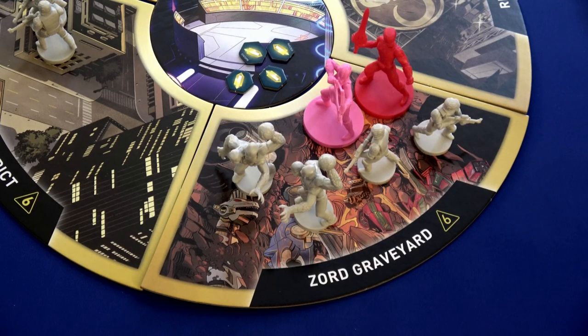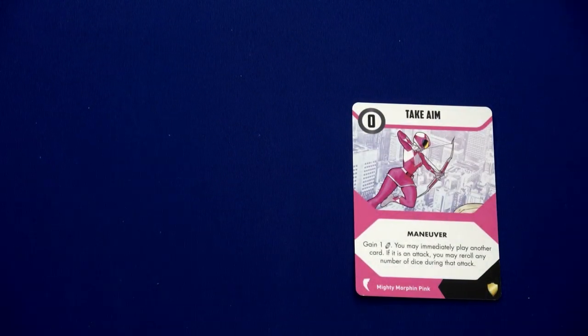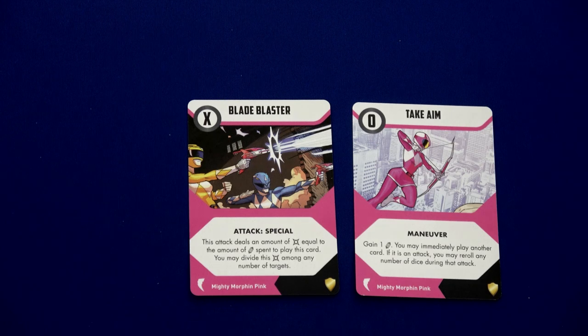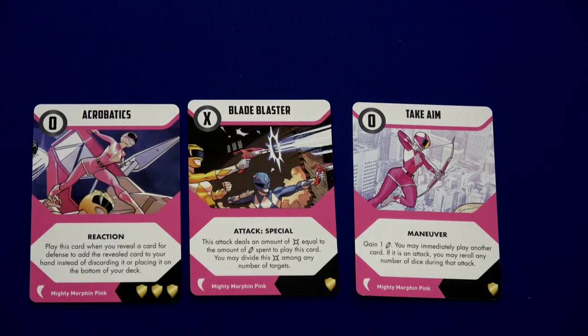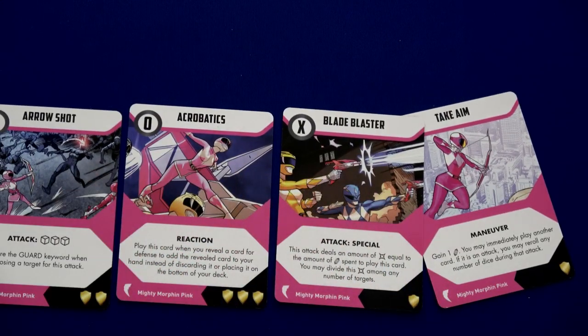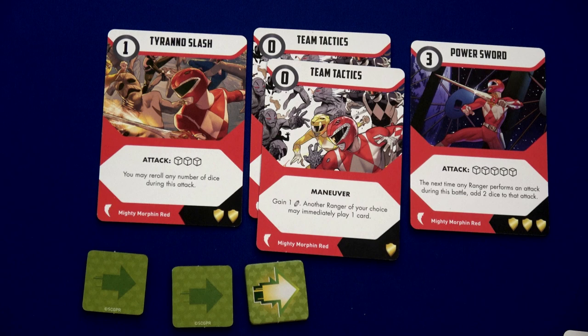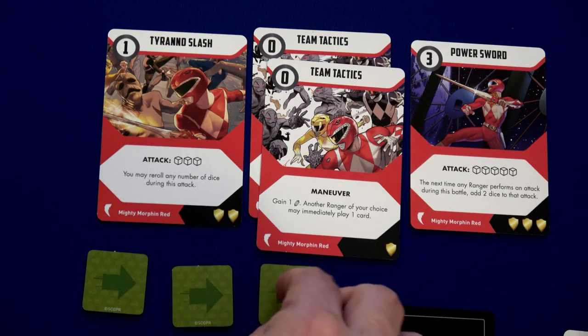Do we think Kimberly and Jason can take out four more enemies — two super putties and two mastodons? Let's see. We grab our two energy crystals, then each draw up to five cards. Kimberly draws up to four cards including Arrow Shot. Jason already has three cards; he draws the Tyranno Slash and a couple more. His last action should be exhausted.